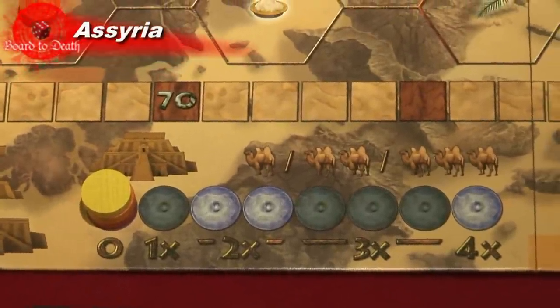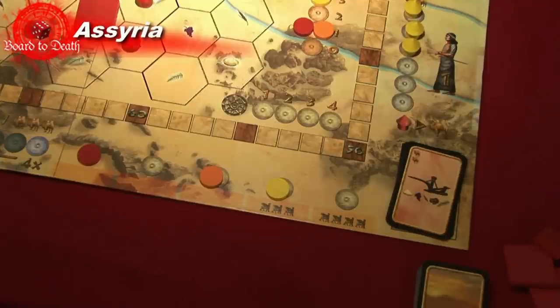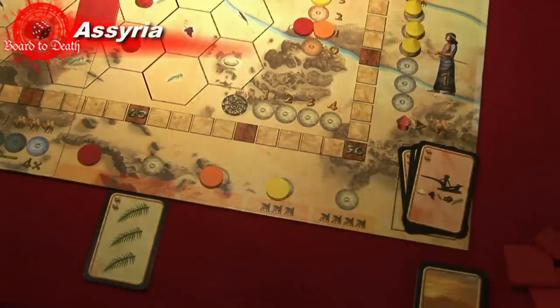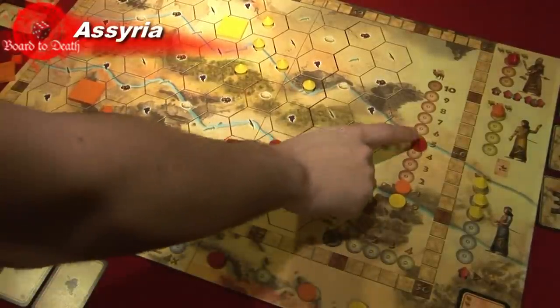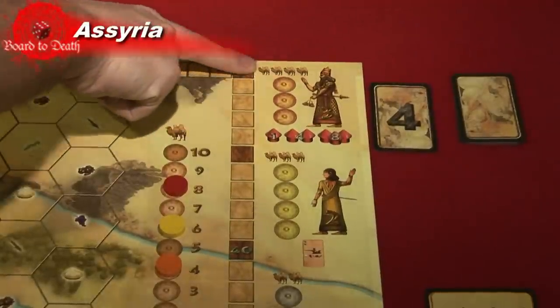Everything is nicely written on the board for each type of offering you can do. If you want to get a food card, it costs two camels. You can also buy a plow card which is a wild card. You can spend up to three camels to go up on the multiplier track for each camel spent. You can buy another level to your temple or start a new one. Each layer will cost you camels, or you can give them as an offering to dignitaries.